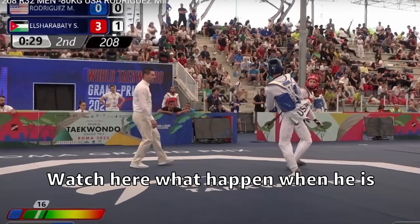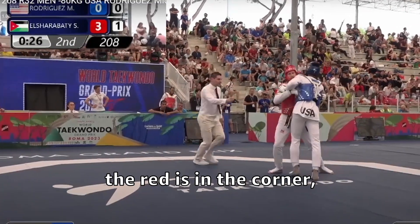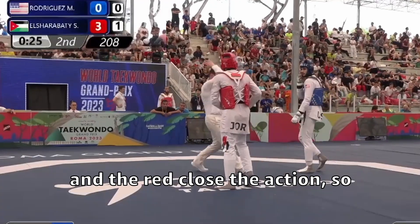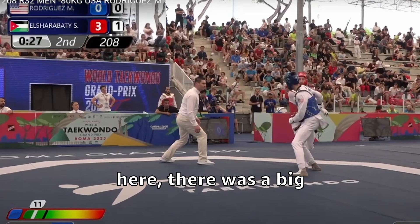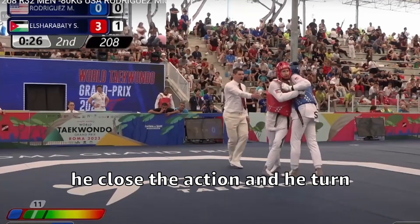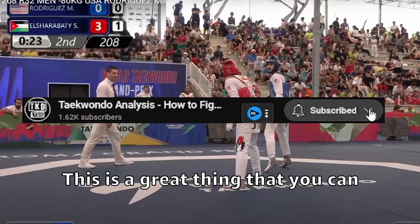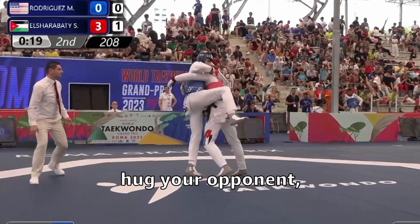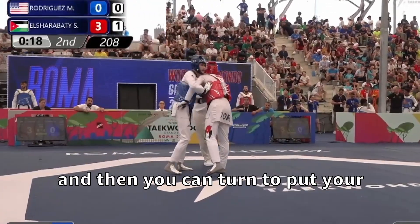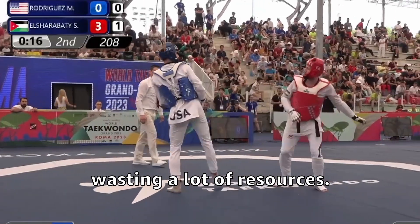Watch what happens when he's in the corner — the blue is doing well by attacking when the red is in the corner, and the red closes the action. Look at the experience gap here: there was a big mistake from the blue — he closed the action and turned the opponent, so now the opponent is out of the corner. This is a great thing you can learn from this player: when you're in the corner, you hug your opponent and then turn to put your opponent in the corner without wasting a lot of resources.